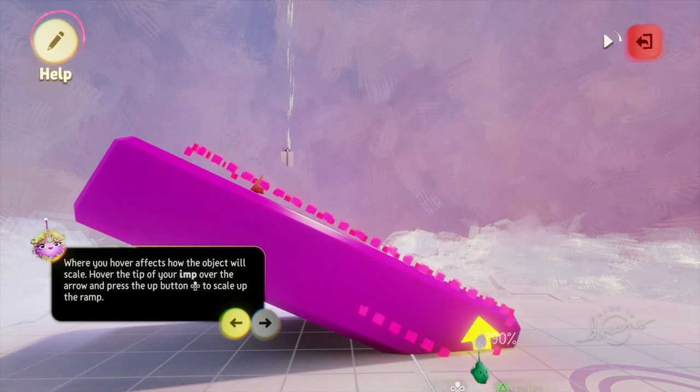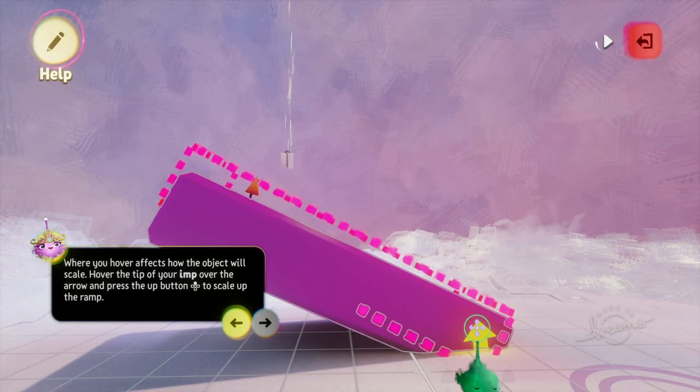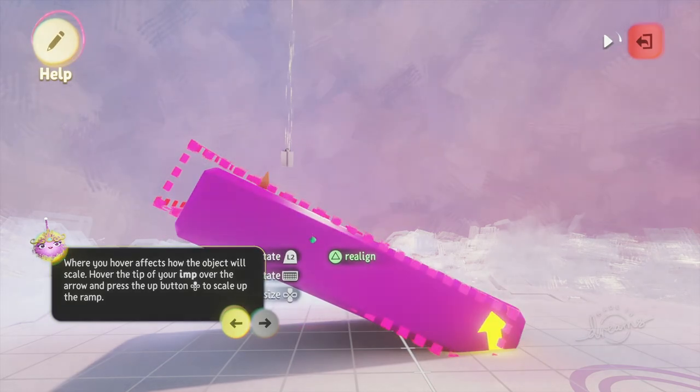You can also scale an item by holding it with R2 and then pressing up on the directional buttons to make it grow bigger, or pressing down to make it go smaller.